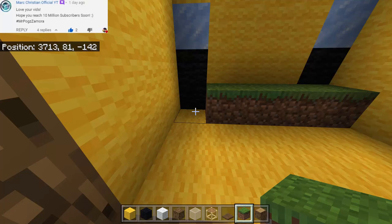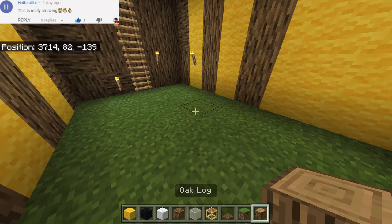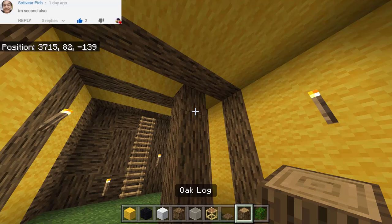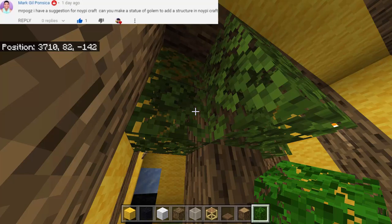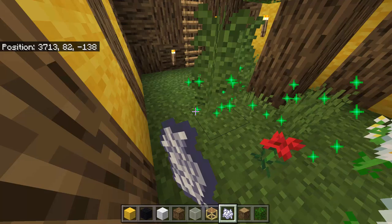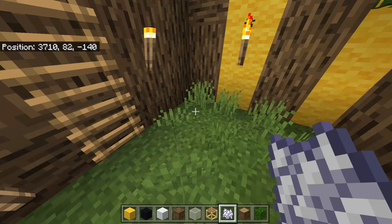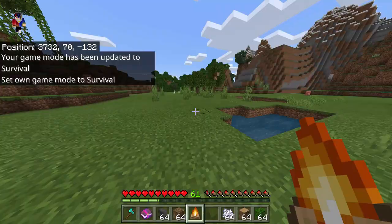Now here inside, all we have to do is fill up the floor with grass block. Then we're gonna use the oak log so that we can put here some kind of a tree. We can put another one like this, and then of course we can use the oak leaves so that it's gonna be better looking — so it's like we have a tree here inside the bee farm. Next we can use the bone meal so that we can have flowers here inside. We just need to get rid of those tall grasses and then put more flowers inside.